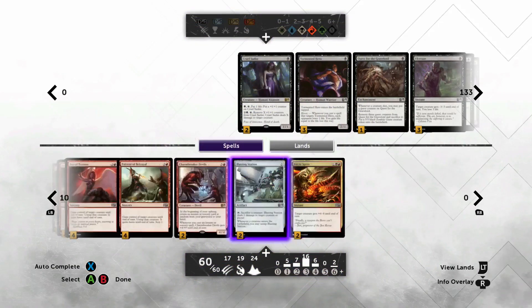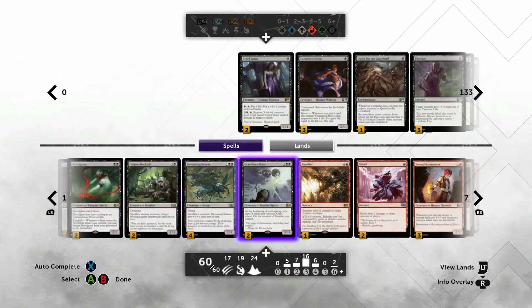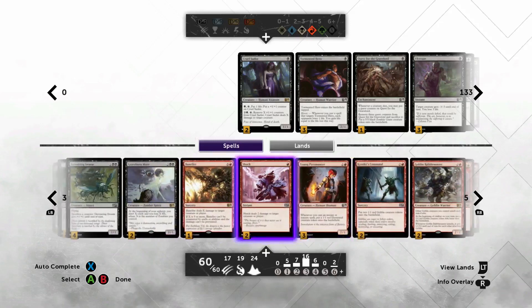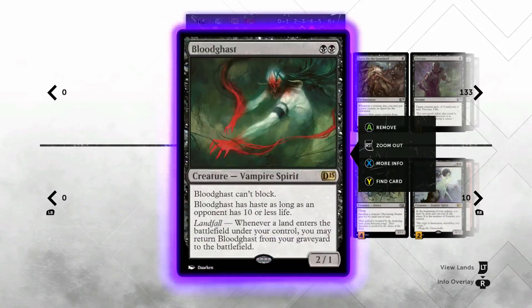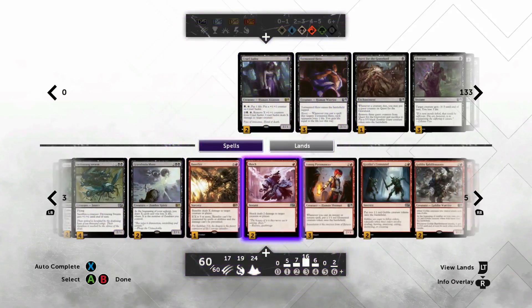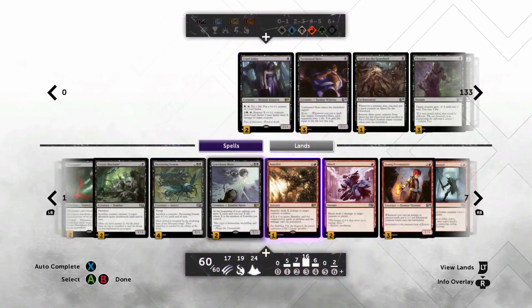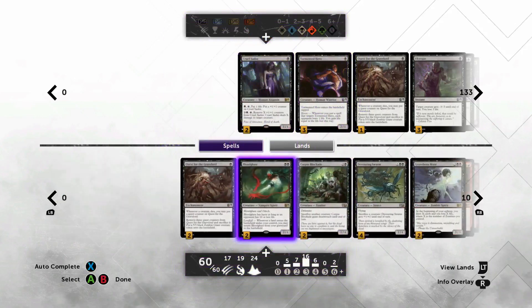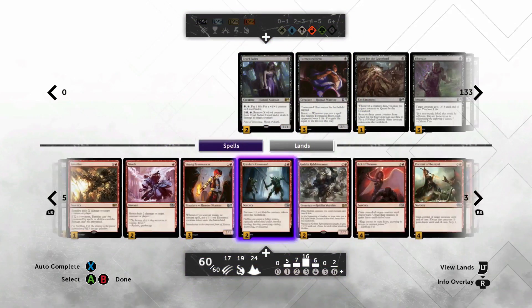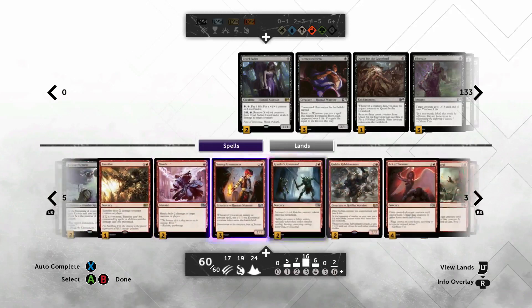These are not undiscovered archetypes so I won't blab forever. One thing to keep in mind is the 10-or-less life threshold is very relevant with Blood Ghast in this type of deck. If you've got an opponent at 12, you can blow a Shock on them to get them to 10, start giving your Blood Ghast haste, or sacrifice them pre-combat, play a land, and they come back with haste. Keep track of your opponent's life total.